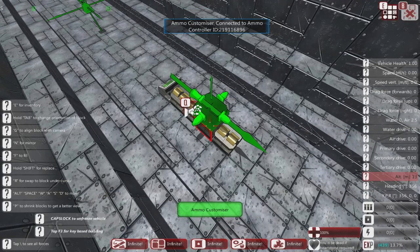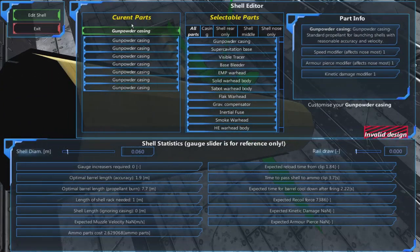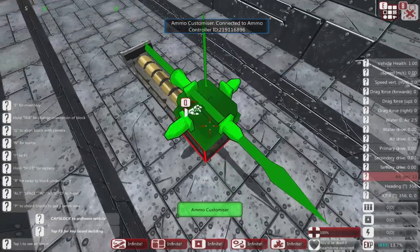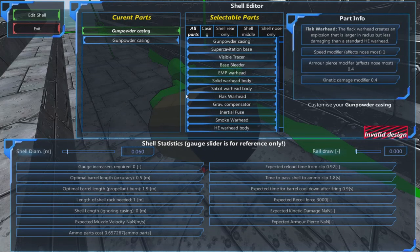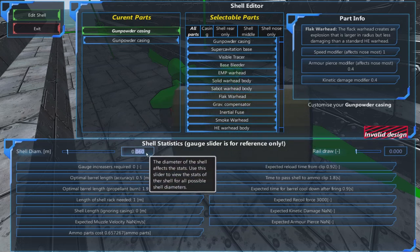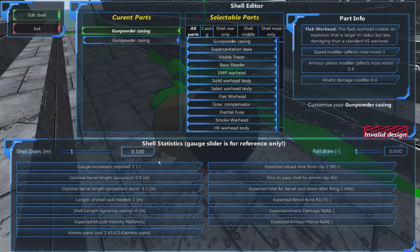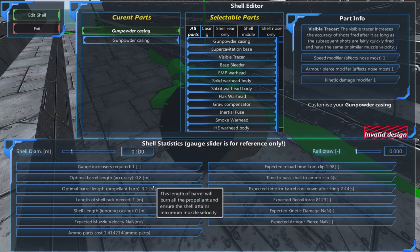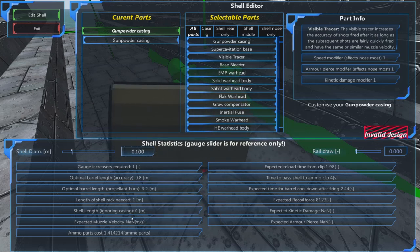We're going to set up a simple shell. The size of your gun can be dependent on your ammo complexity. I've set up four blocks here, and going into this block we can now add parts to the shell. The beauty of this is you can see the various settings — we're making about a 10 centimeter shell. You can put in what size shell you want and it tells you reload time — from clip: 198 — the barrel length needed, and the velocity.